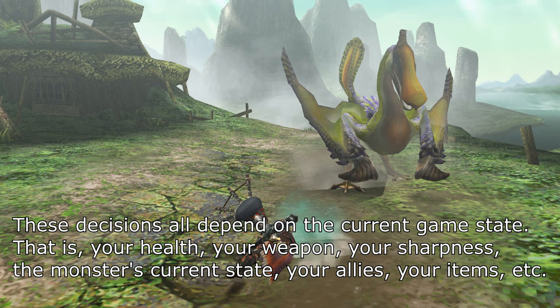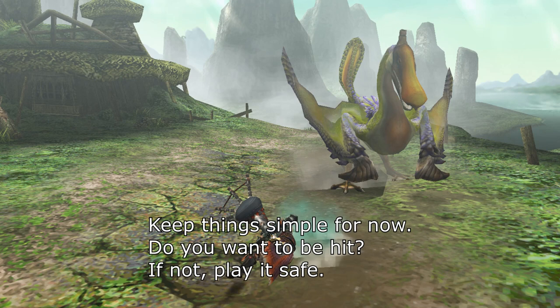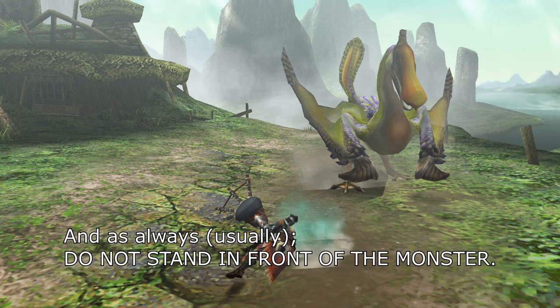The current game state includes your health, your weapon, your sharpness, the monster's current state, your allies, your items, etc. Keep things simple for now: do you want to be hit? If not, play it safe. And as always, do not stand in front of the monster.